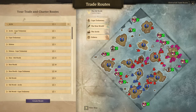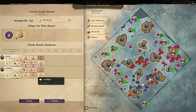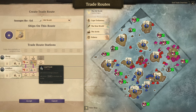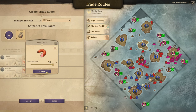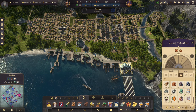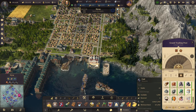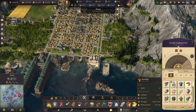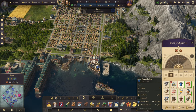Let's see. Routes — old world. Let's take that up to 50. Let's take that up to 50 as well. Accept. And then over here — yeah, plenty of schnapps. Let's set a minimum stock of 100 just so we are sure.